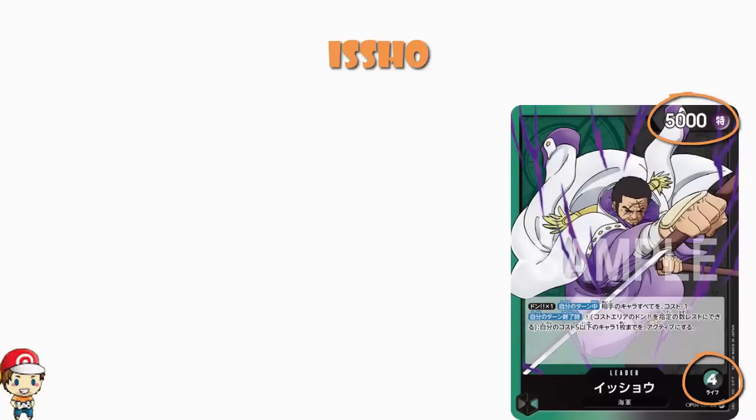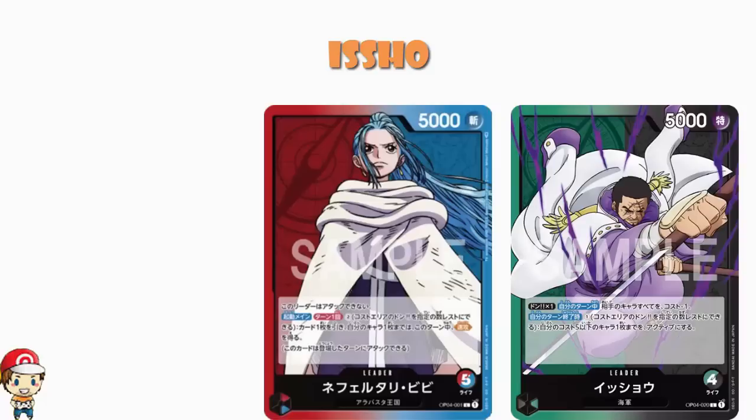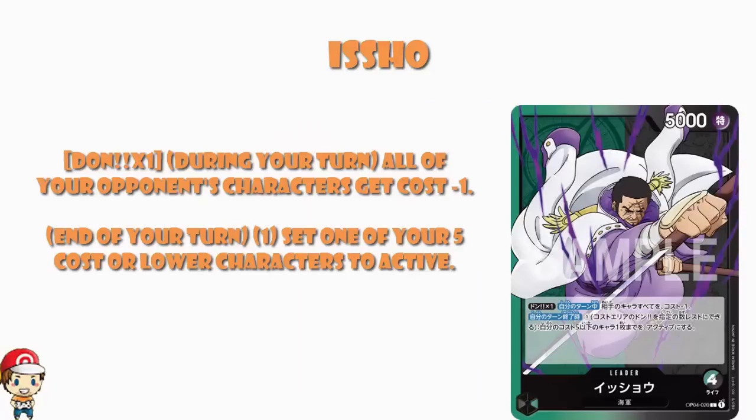Do remember that in OP-04 we've got that new thing where dual colour leaders can have five life. However, if they have five life, they have a ruling that says they're not able to attack, though they can have five life — that is quite important. And what we've got here is DON x1: all of your opponent's characters get minus one to their cost. Bearing in mind, of course, this is a part black leader, and the whole point about black decks in the One Piece trading card game is that they reduce your cost and then they work on the fact that you have a reduced cost.